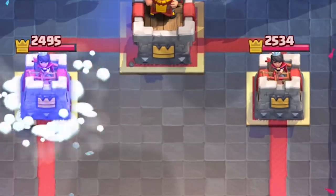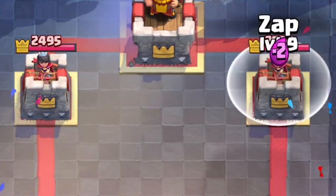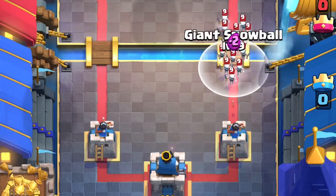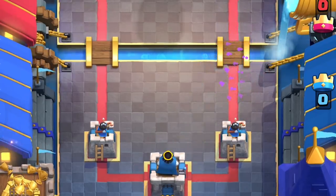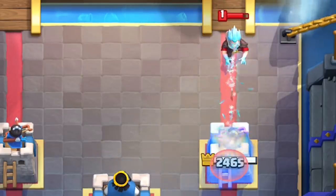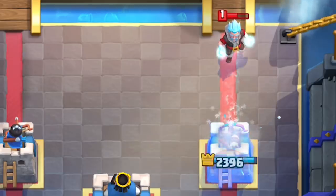It's basically like a Zap that deals less damage to the tower. It has a larger radius than Zap and Fireball with its three-tile radius. This wrecks Skeleton Army. It has a slow effect, just like the Ice Wizard and the Ice Golem's Frost Nova.